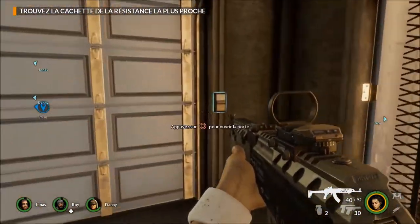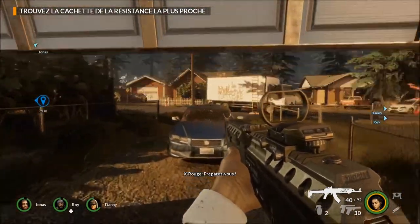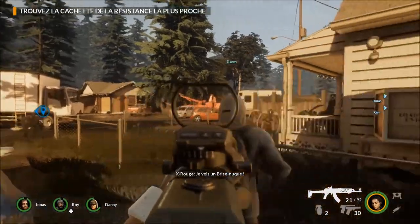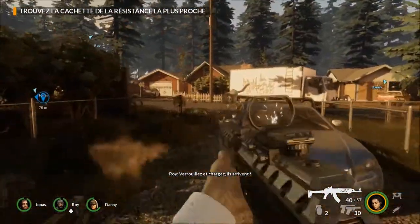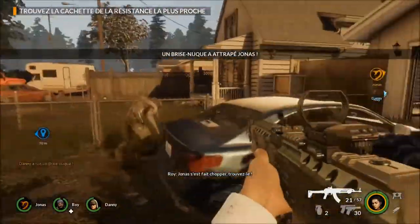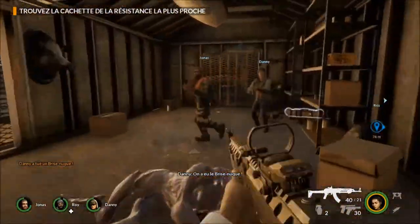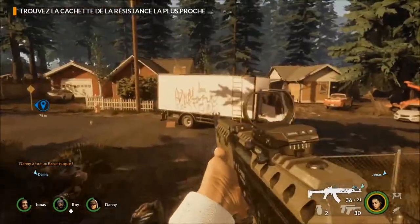Le Blackout est un alien capable de se téléporter et de vous buter en 2 secondes. La Bête est un alien énorme avec un gros stock de PV, super dur à buter. Et le Whiplash — c'est celui que vous avez vu précédemment — vous attrape et vous ne pouvez rien faire. C'est un espèce de Smoker, enfin, dans Left 4 Dead il y avait un ennemi avec une langue qui pouvait vous attraper et dont il était impossible de se dégager sans l'aide d'un allié.